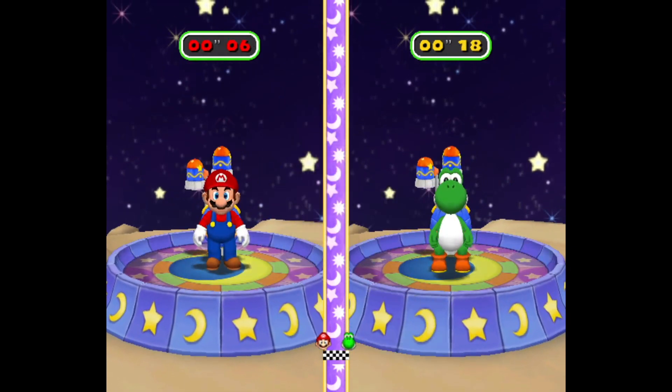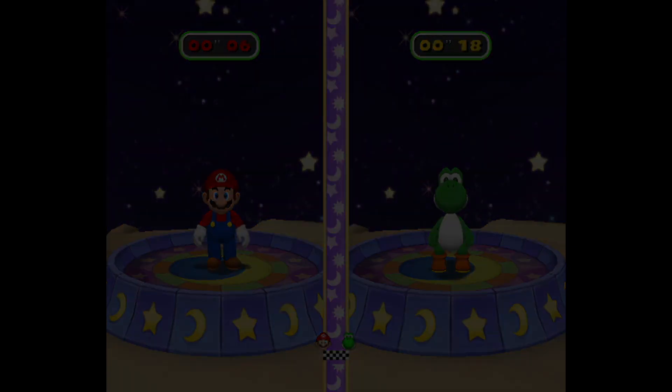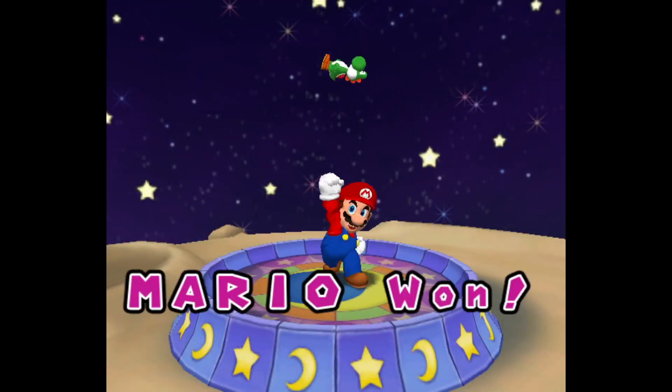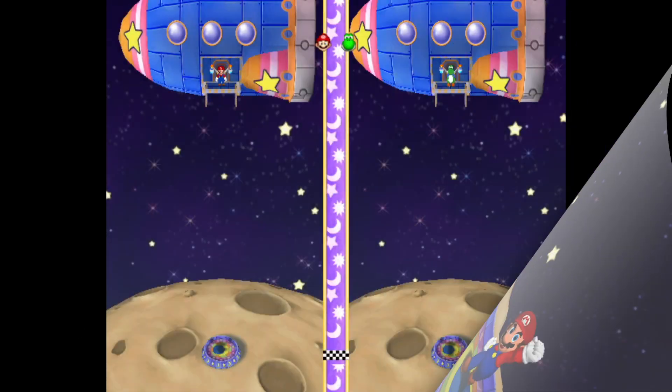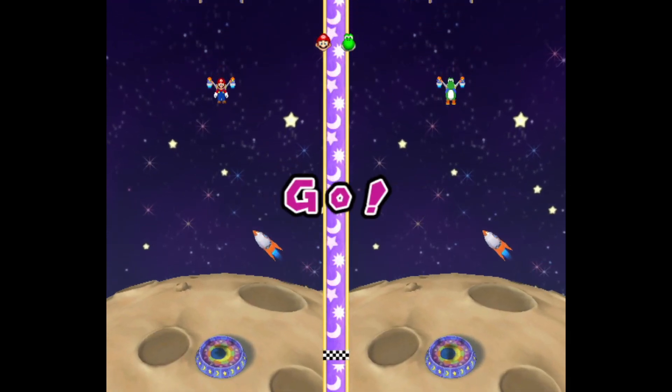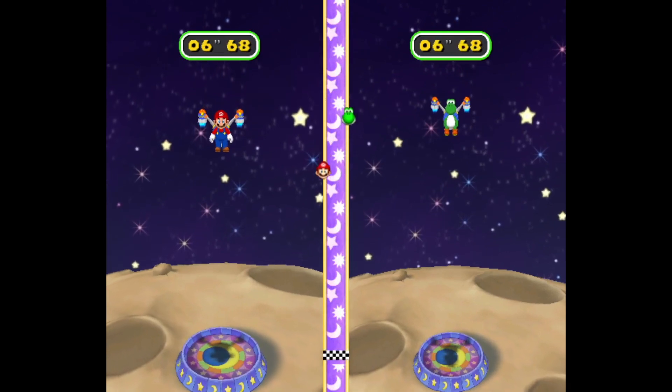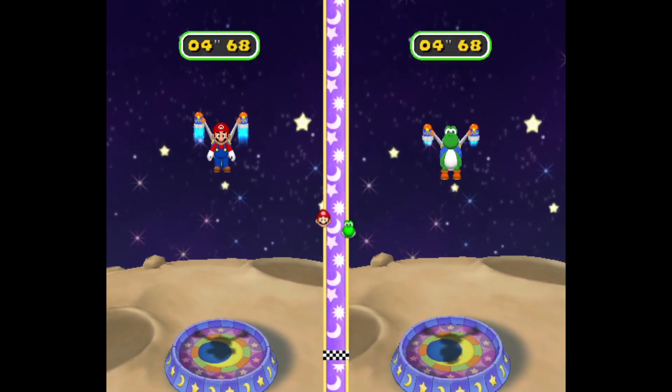Another thing we found out is that when you're trying to land as close to zero as you can, even if you land after it reaches zero, you can still be closer to the other person because negative times count. That was really interesting — I didn't think it would count, but it did! I feel like it was a nice touch.